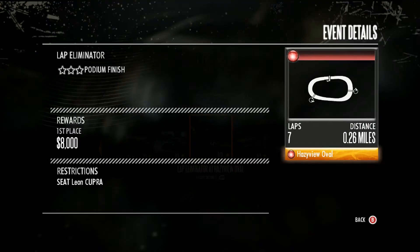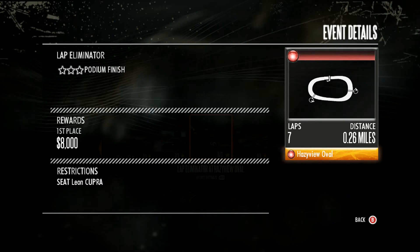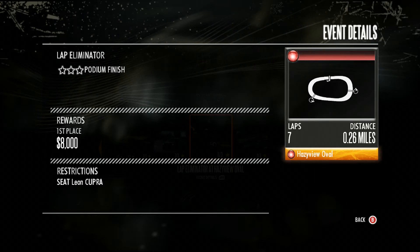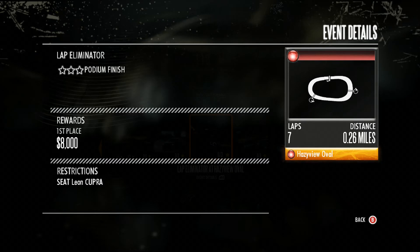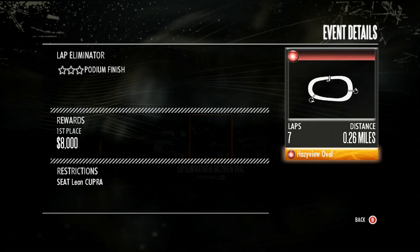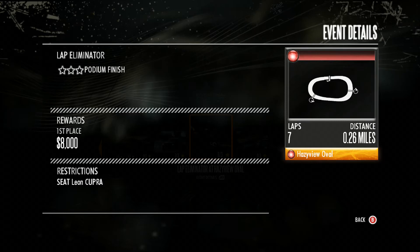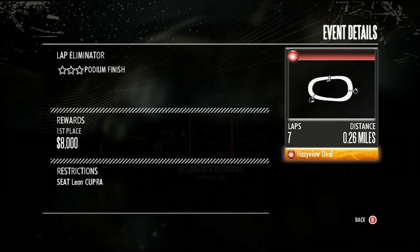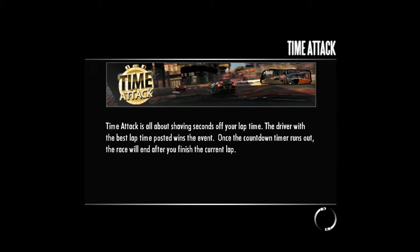Before we start, let's look at the event details. This is a Lap Eliminator with three stars for the podium finish. The reward for first place is $8,000. The restriction for this race is the Seat León Cupra, the number of laps is seven, and the track distance is 0.26 miles — fairly short, but seven laps makes up for it. The track is Hazyview Oval, a new track, so it's a new experience for both the event type and the track itself. They're lending us the Seat León Cupra, which looks like an SUV-type vehicle — pretty slow.